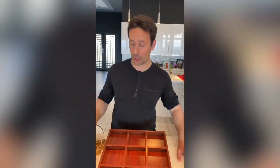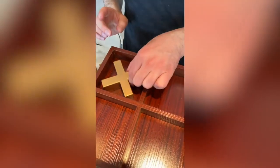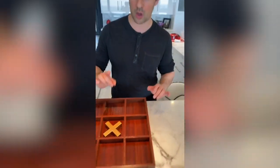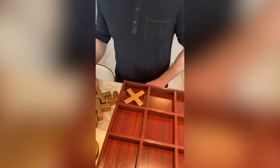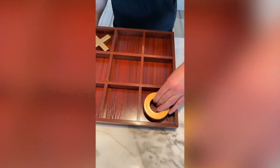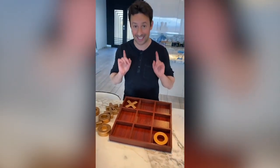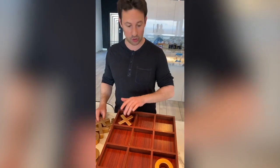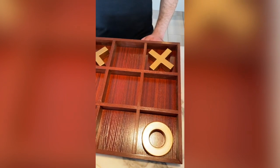Now it comes time to play tic-tac-toe, and here's the big secret: you need to start by going in the corner. A lot of people want to go in the middle because they think that gives them the most possibilities, but they are wrong. You start by going in the corner. Now if the person you're playing goes in another corner, you want to stay in the corners — you go in a corner, they go in a corner, and you go in another corner.